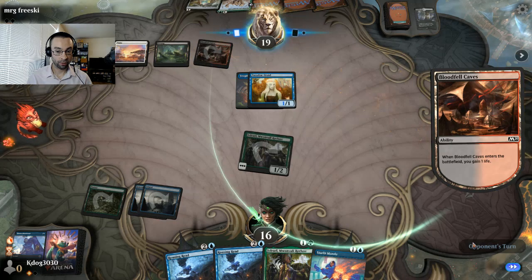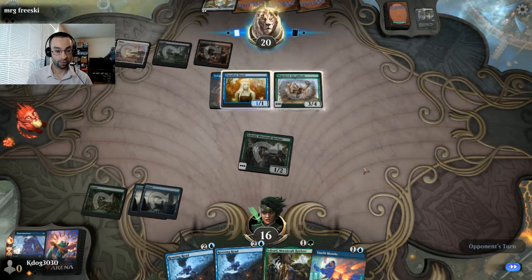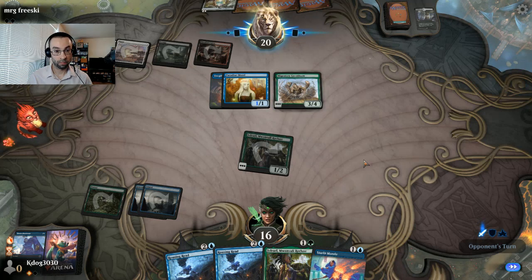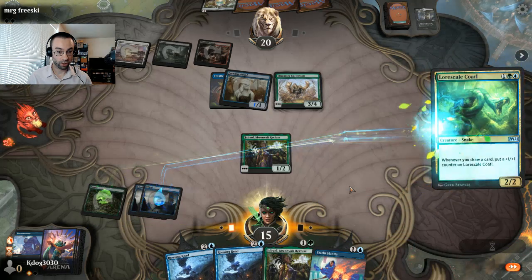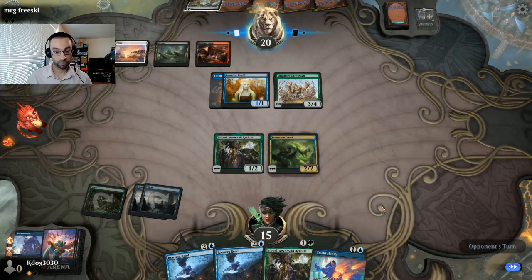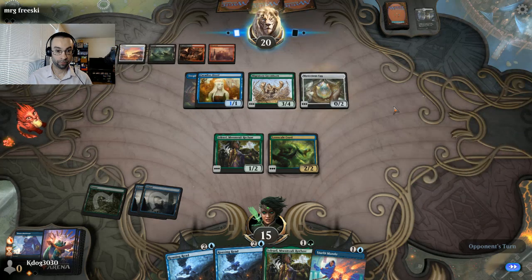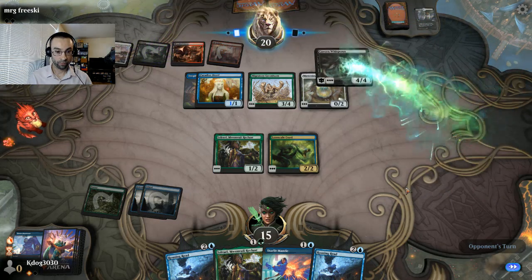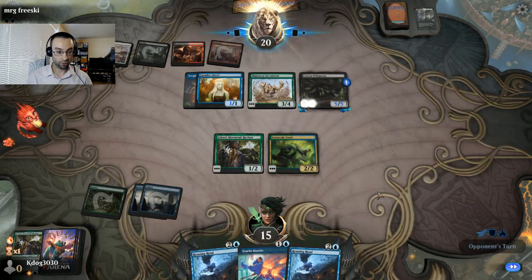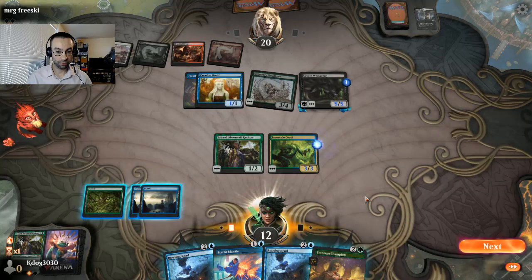Not grabbing a red source this time, going for white - they must have Cubwarden and things like that. We could go for the Rousing Read but it doesn't feel great. We'll probably just hold up the Stern Dismissal. Might as well do it now - doing it in response to mutating doesn't really do a whole lot. We can attack for one, they're going to hit us with the Paradise Druid which is fine. Champion would be pretty awesome right here. They had a red source in hand, so they can still mutate onto it but it can't tap for mana - they play out the Greyhorn as a 3/4 and attack for one.